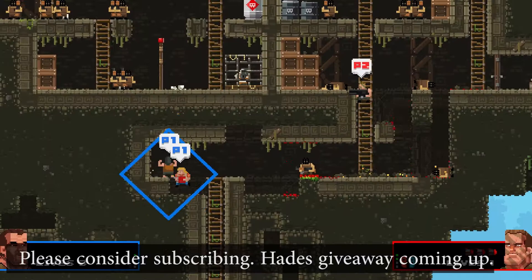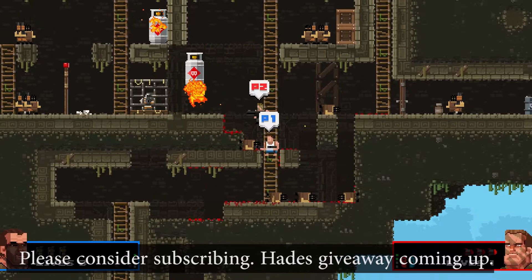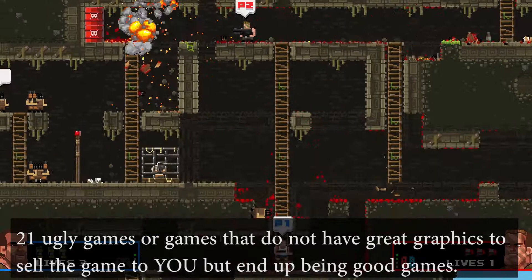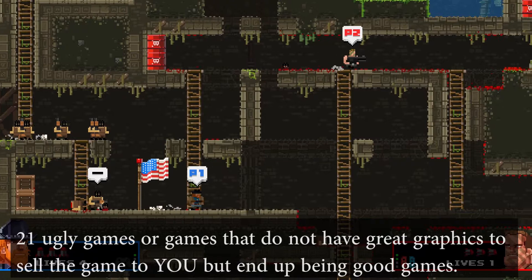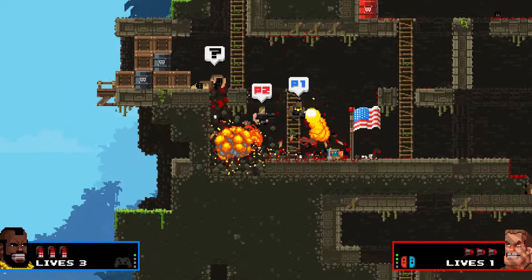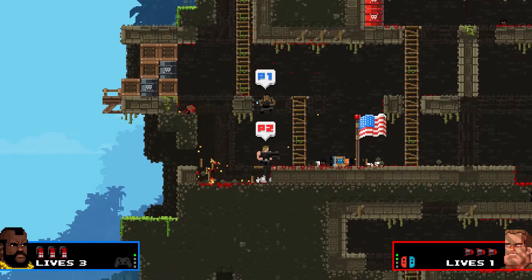What's going on guys, Jim the Game Guru here with another compilation of games on the Nintendo Switch. This time I'm going to do 21 games that are ugly on the Nintendo Switch but actually turned out to be good games. They could have been ugly graphically or just games that didn't sell themselves well — when you first look at those graphics you're just not sold on the game.